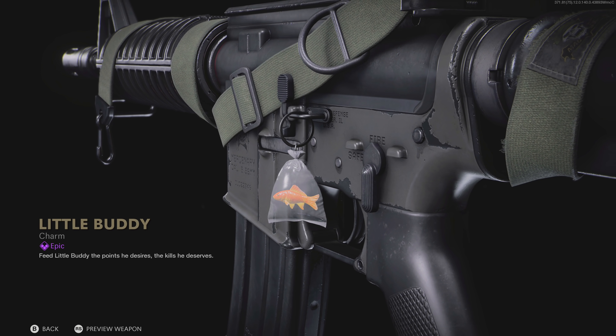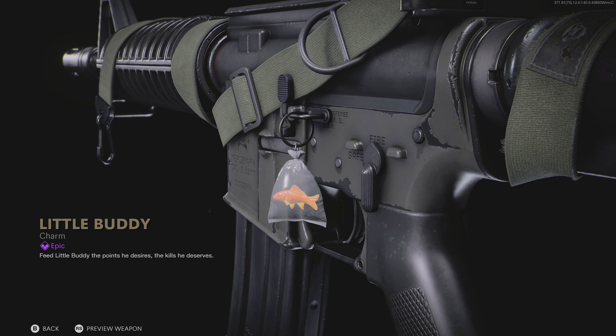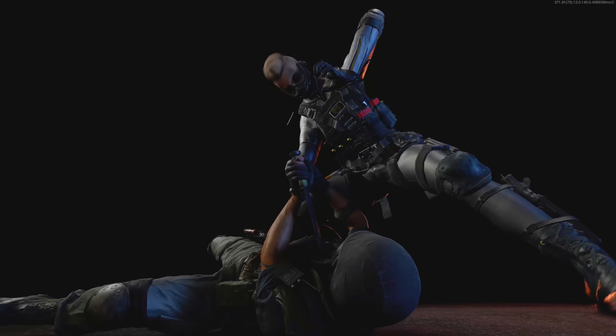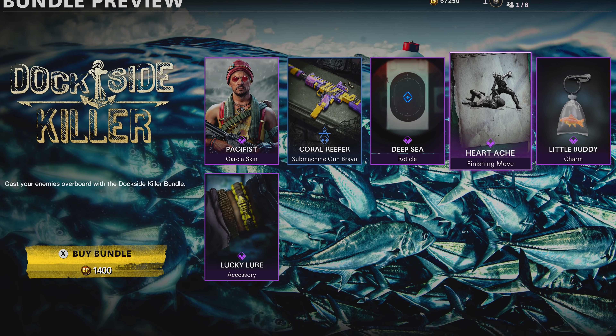Look at the little bunny — little bunny weapon charm. Oh, I wish he was swimming around in that. Is he okay? He's gonna freeze. They've added so many finishing moves. Oh my god — that's a good one. Lucky lure.